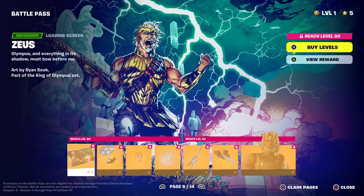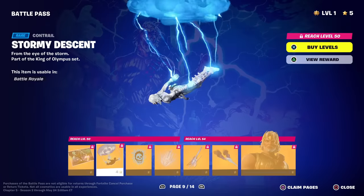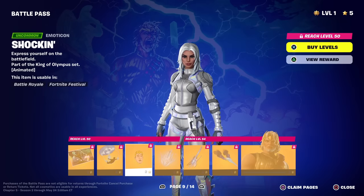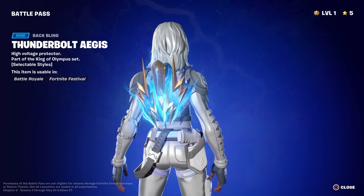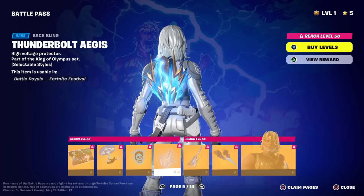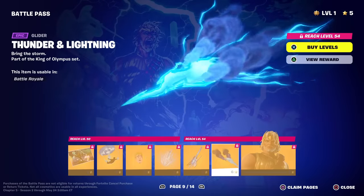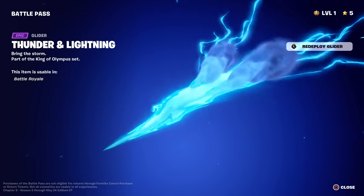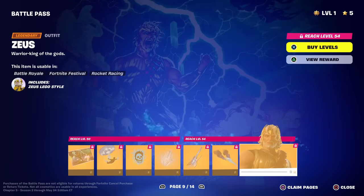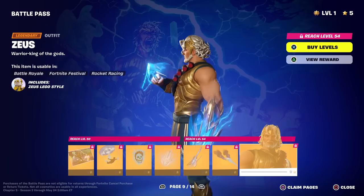Moving right along to Zeus — we got the Stormy Descent contrail, that's pretty cool. Way better than what Thor had. Shocking of course — it's Jonesy getting zapped there. Thunderbolt Aegis — quite animated, selectable styles. The Grand Olympus, hey that's an instrument. Thunder and Lightning — again, insane deploy! Look at that explosion — pow! That's awesome. Here's Zeus right here — wow, he's actually a lot buffer than I thought. That's not bad.